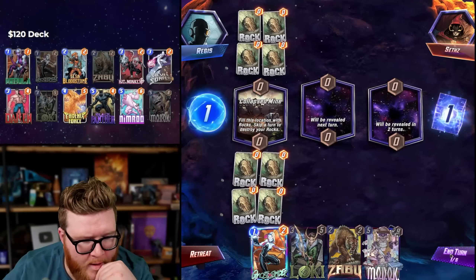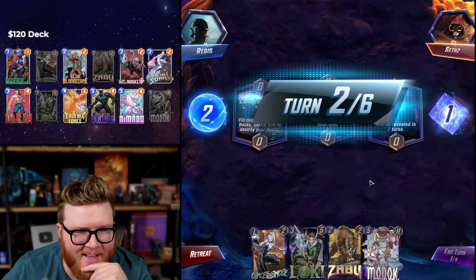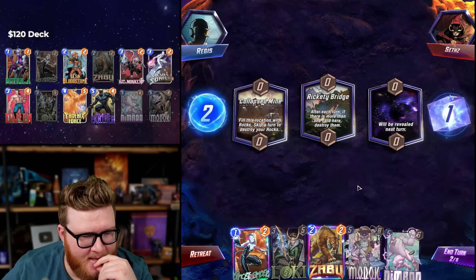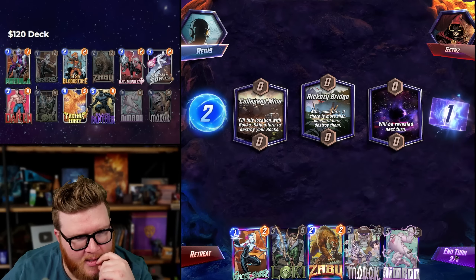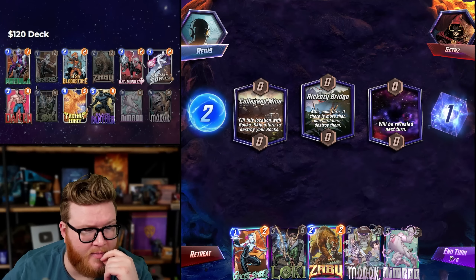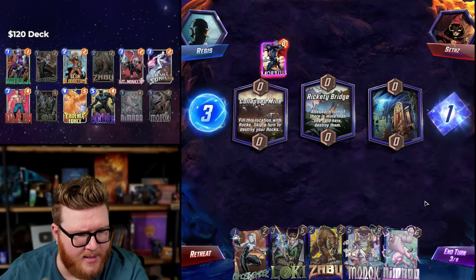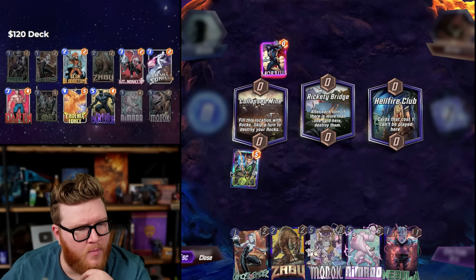We'll definitely skip one — that actually makes our Phoenix Force a Rock. That's not bad; it does let it move so it's actually better than nothing. Interesting question: do we maybe just keep this Abu and play Loki a turn early? Abu can help with Loki but if we're playing Loki on three we probably have enough time anyway. We might play Loki on three, we might not — depends on if we get a Dakin. Nebula — discard decks need some time.